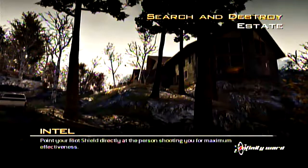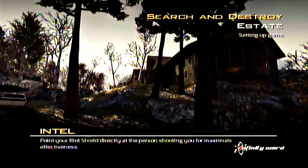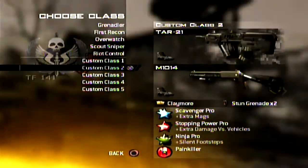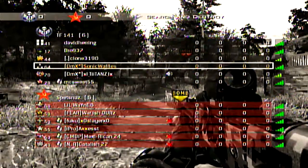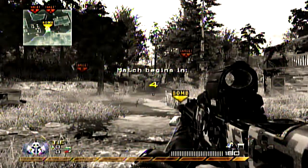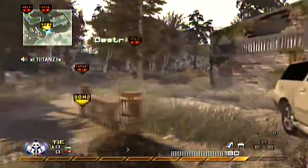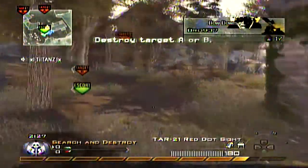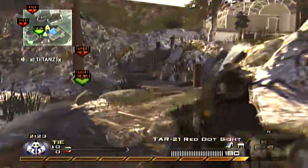Hello everybody on YouTube, this is SonicWaffles and today we have a game of Search and Destroy on Estate — whatever. Today's class setup will be the TAR-21 with Red Dot Sight. I have Scavenger Pro, Stopping Power Pro, and I believe Ninja Pro. This is a very old game, actually from when I first started my SonicWaffles account, with the M1014 with Red Dot Sight as my secondary.